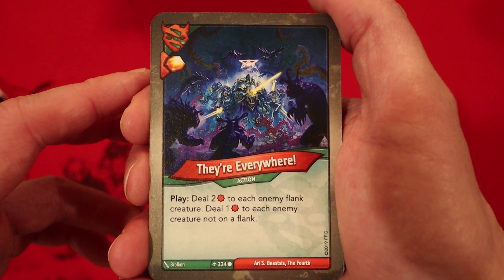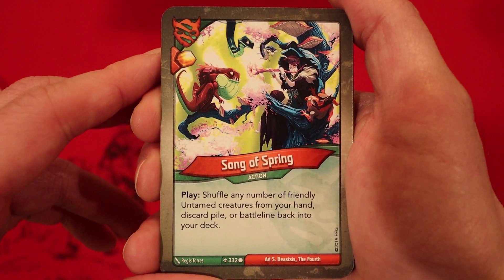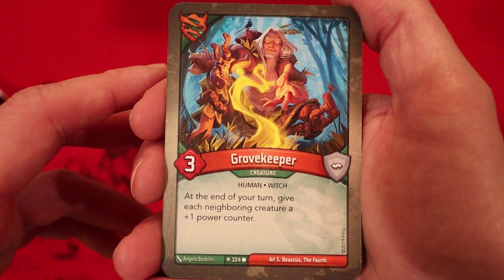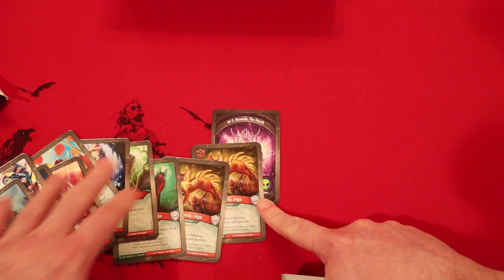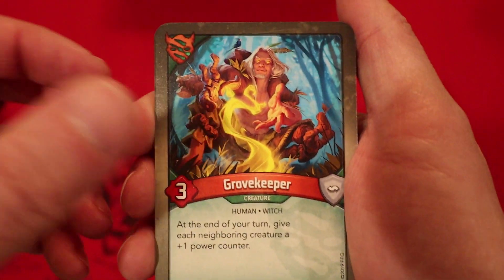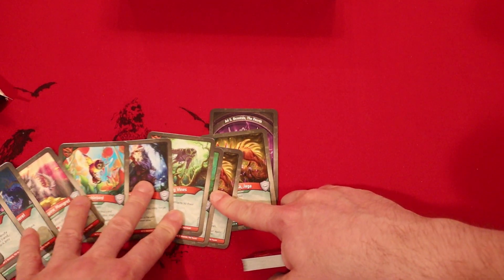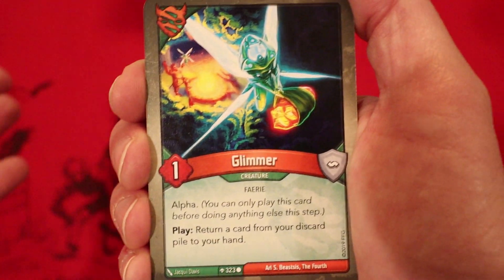Amber in every plate — deal two damage to each enemy flank creature, deal one damage to each enemy creature not on a flank. Song of Spring, amber in every plate — shuffle any number of friendly Untamed creatures from your hand, discard pile, or battle line back into your deck. Regrowth, amber in every plate — return a creature from your discard pile to your hand. Grove Keeper, three power — at the end of your turn, give each neighboring creature a plus-one power counter. Wow, there's actually quite a bit of plus power in this Untamed so far. You got the Pampaka Anga that does it, the Bumblebird that has it, and also Grove Keeper here increasing power. This could be pretty cool. Glimmer, one power, Alpha — play: return a card from your discard pile to your hand. Getting back cards sometimes is pretty nice — maybe even getting back the Anga to either kill things through power or Skirmish.